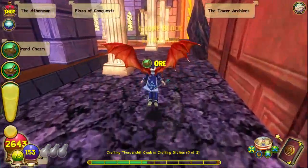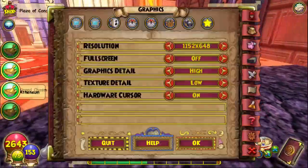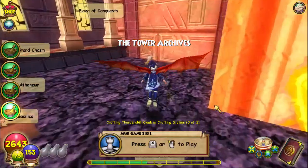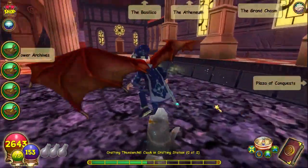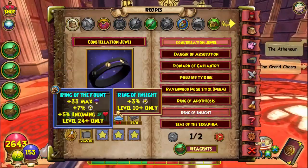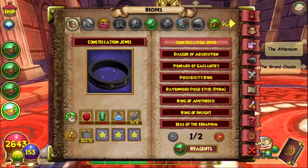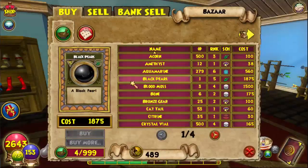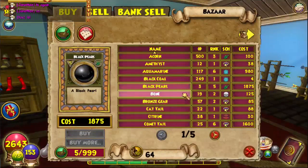I'm already prepared for the Zafaria crafting quest — I've been getting ready for that on this wizard. I'll come back to you guys when I have enough Black Pearls. You may find Black Pearls in the Bazaar sometimes. I don't have enough gold right now. Another three spawned in the Bazaar, so yeah — farming the Bazaar or transmuting are the easiest ways.